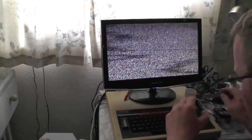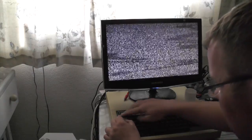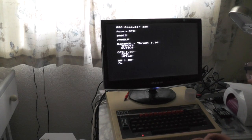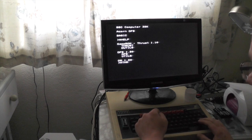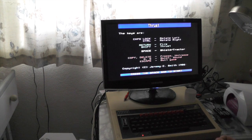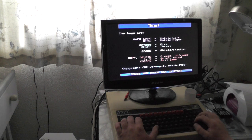And this is Thrust. Notch at the top, in the socket it goes. Fire the BBC on. There you go, we're going to do a star Thrust. There we go, we've got Thrust. Caps Lock rotates left, Control rotates right, Return is fire, Shift is thrust, and Spacebar is the shield. Tractor, Copy, Delete, Freeze.